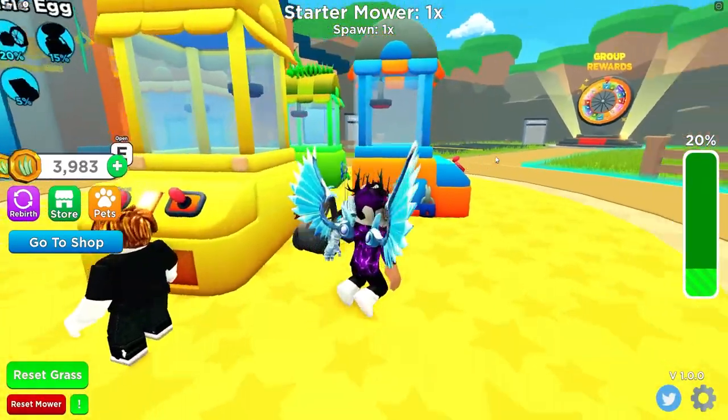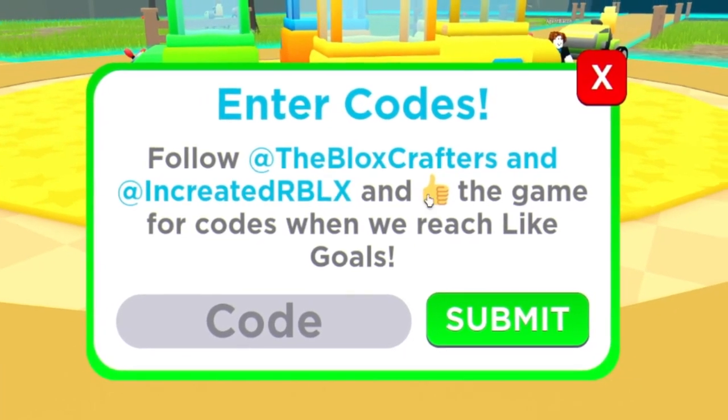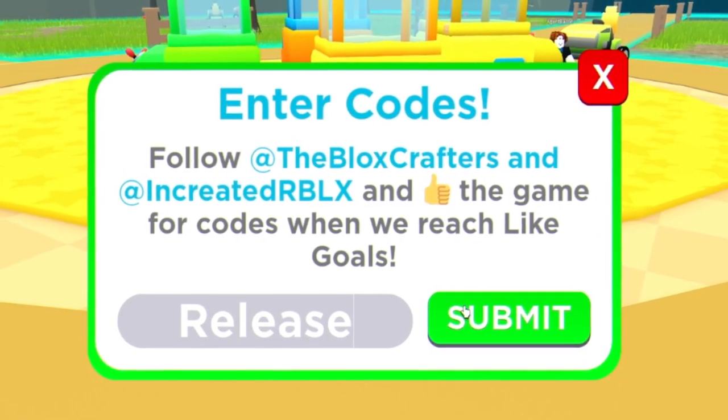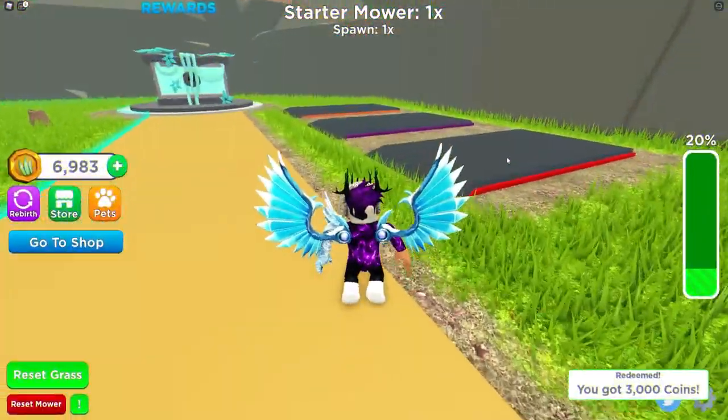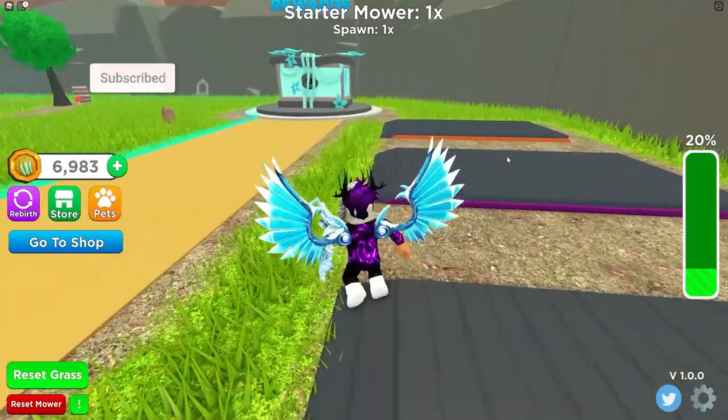The first code today is going to be the code "release." Go ahead and enter that one in — that code is going to give you guys 3,000 coins. That is actually the only working code right now.